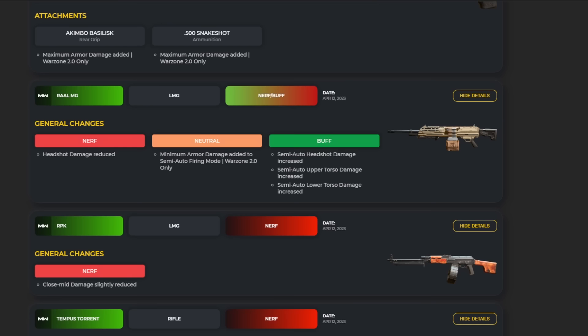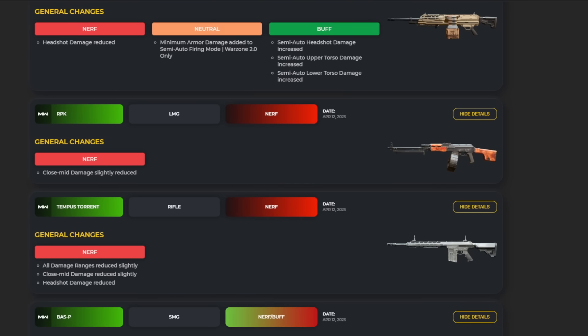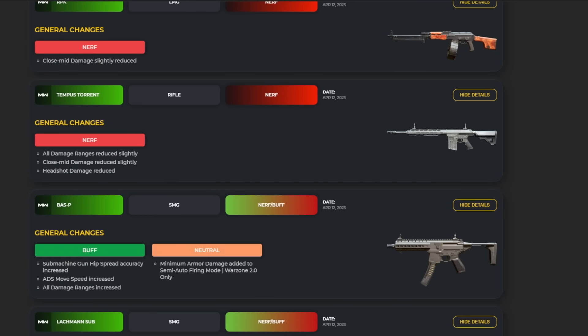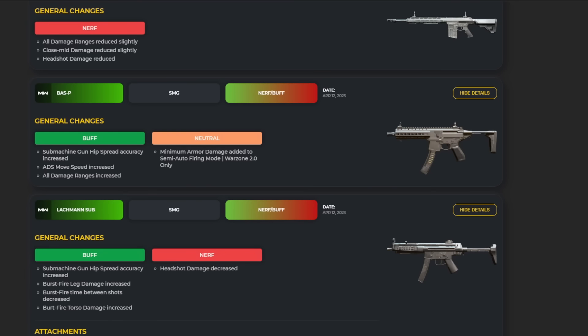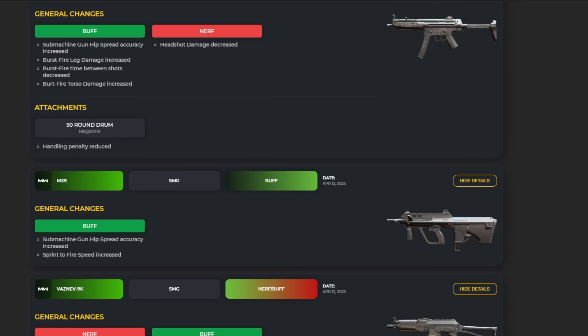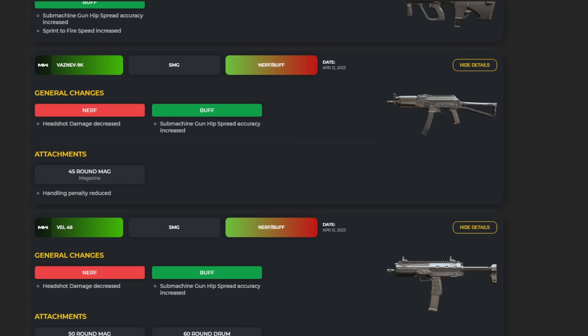For LMGs: the RAAL MG had headshot damage reduced, minimum armor damage added (neutral), and semi-auto headshot damage plus upper and lower torso damage increased. The RPK was nerfed for mid-range damage. The Tempest Torrent was nerfed as well — expected since it's a newer weapon. The BASS P got a buff and a neutral change. The Lockman Sub saw similar changes with headshot damage decreased. The MX9 got a buff while the Vaznev-9K got a nerf to headshot damage, and its 40-round mag saw handling reduced.